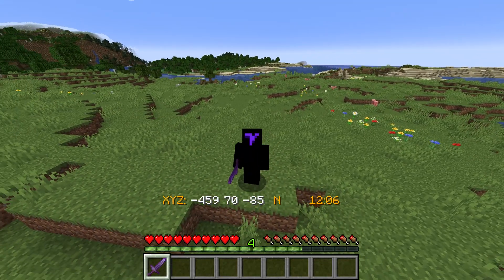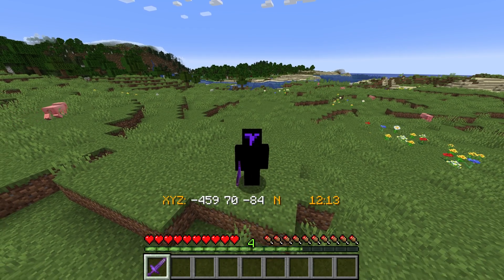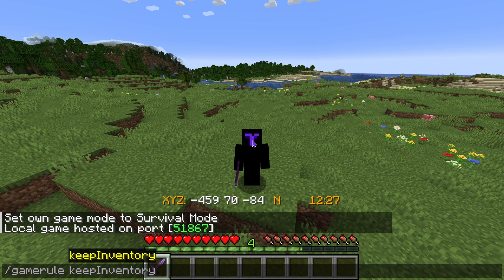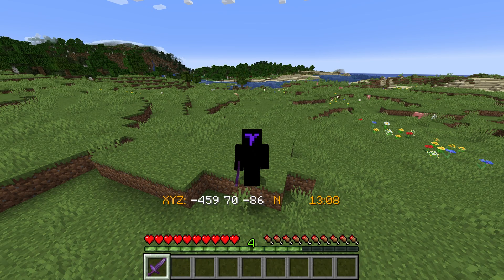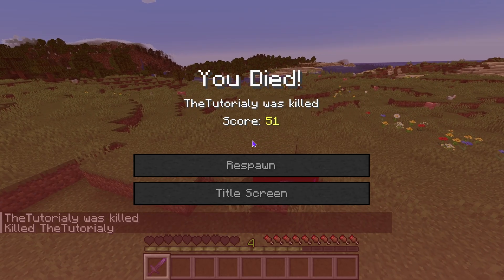If you don't have that option, the last thing you can do is respawn yourself to the spawn point without losing what you have. To do that, press T, type a slash, then type 'gamerule keepInventory true' — this keeps your inventory when you die.